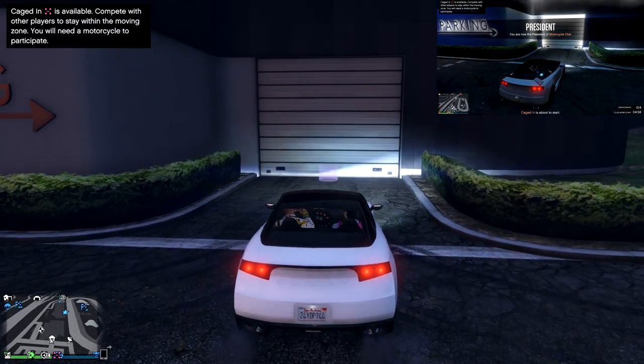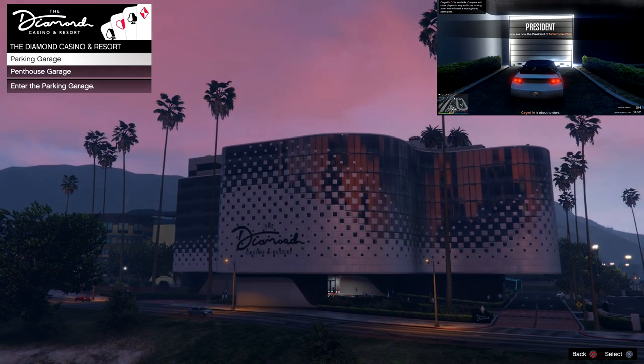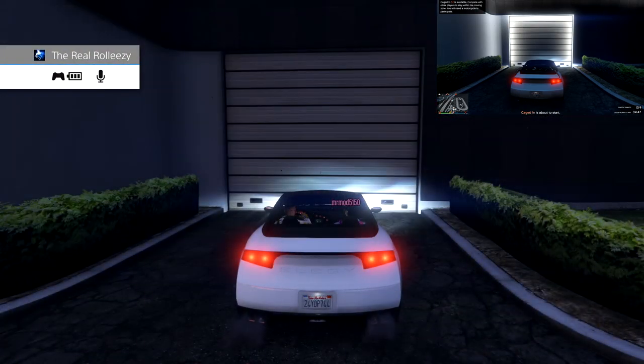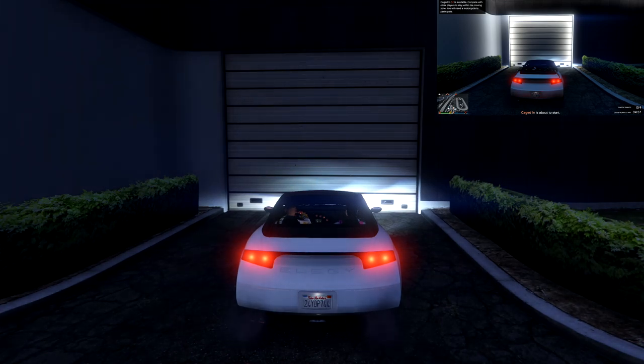Head over to the casino. As the receiver, drive in and hit parking garage. Once you hit parking garage it should look like this — you'll be stuck looking at the casino. Simply go to your dashboard and come back to the game. Once you've done that you should be frozen.